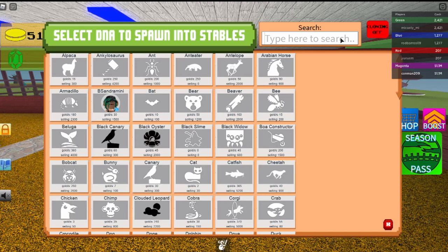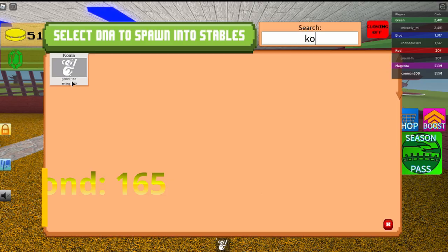And there's your koala! The stats on the koala are 165 gold per second and 300 selling value.